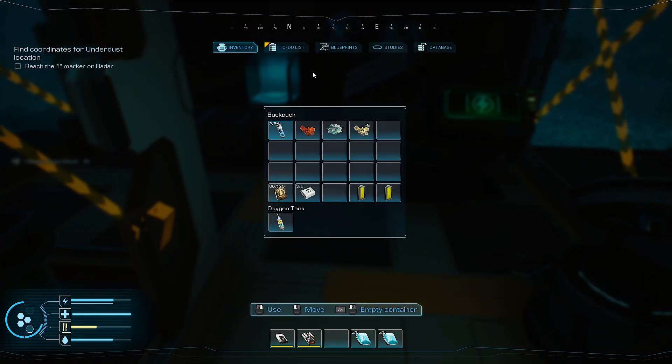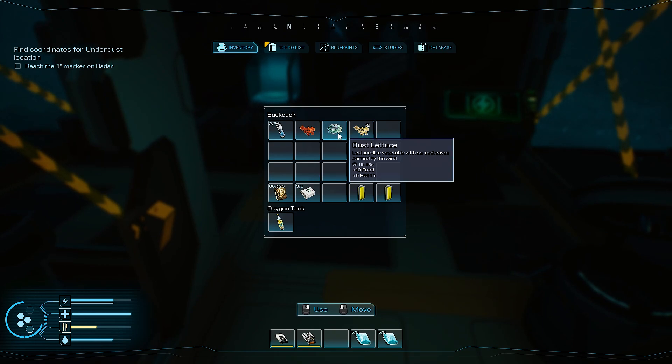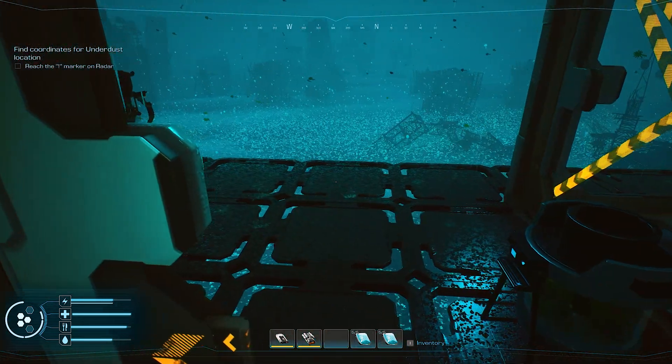Looking at the food values: the uncooked dust moth is 15 food minus five water and health; the cooked one is plus 40 food. The dust lettuce you don't have to cook - it's 10 food and 10 health. So I can just eat that, and I'll cook this moth because uncooked these don't last very long.